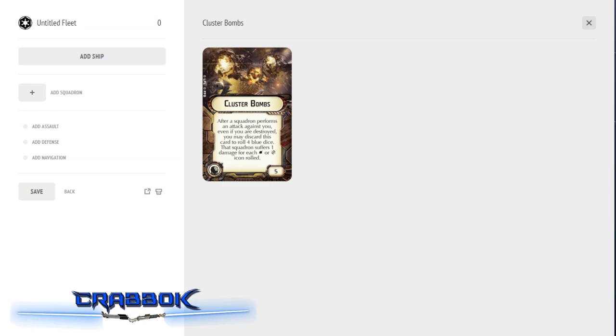But there are still a lot of good cards that are faction locked as far as which expansion they come in, forcing people to buy across the aisle and limiting how many copies you can run. Because this is a card I would like to actually run a whole lot of. So what does Cluster Bombs do? Well, it's a defensive retrofit. It costs five. It says: after a squadron performs an attack against you, even if you are destroyed, you may discard this card to roll four blue dice.